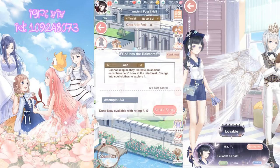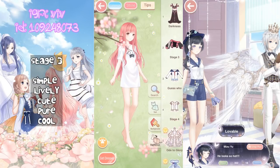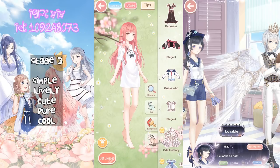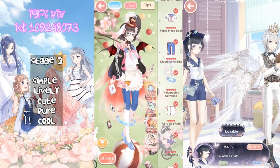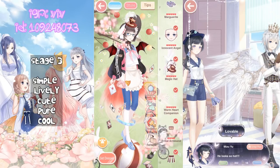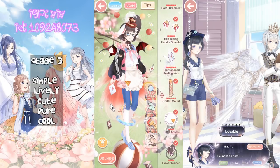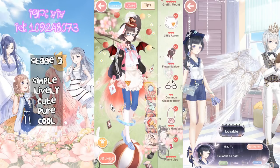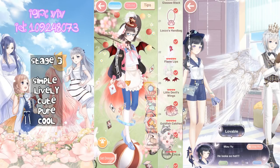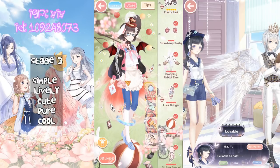Stage 3! I picked out a pre-made outfit for the stage — thank you Nikki Sinful for suggesting it. The attributes you want to focus on are Simple, Lively, Cute, Pure, and Cool. Stacking these items will get you the most points. For skills, the opponent will use Critical Eye only, so I'm going to use the exact same skills as earlier.